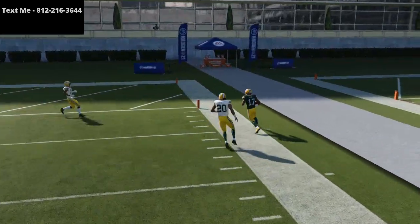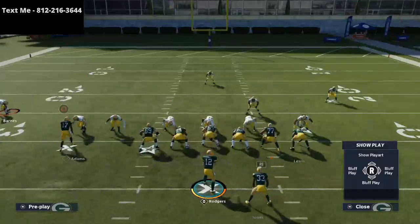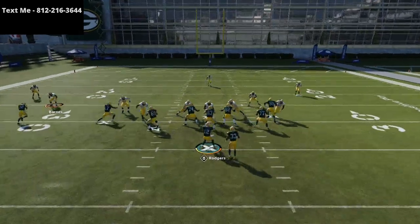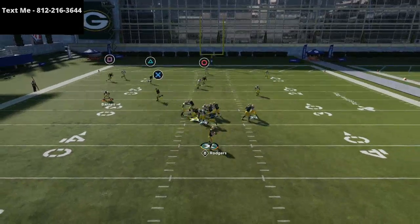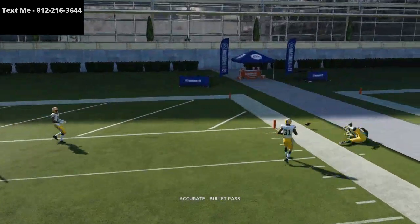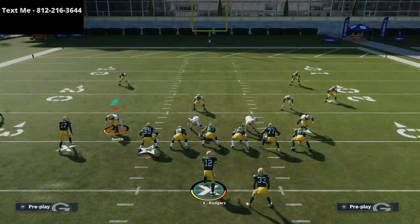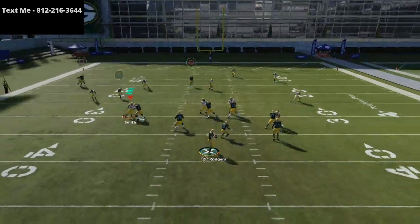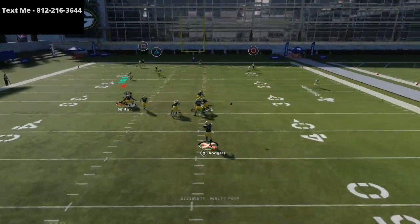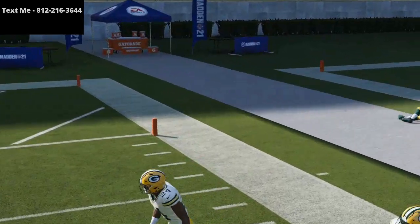Crossing routes are kind of hard to stop. In fact, there's no zone in the game that's going to be able to stop these — and that's what makes crossing routes so important to have in your offense. And if you have a good route apprentice type of quarterback, maybe hot route master or a slot apprentice or tight end apprentice, you're going to be able to put two crossing routes on the field. So I want to show you how to stop that today.